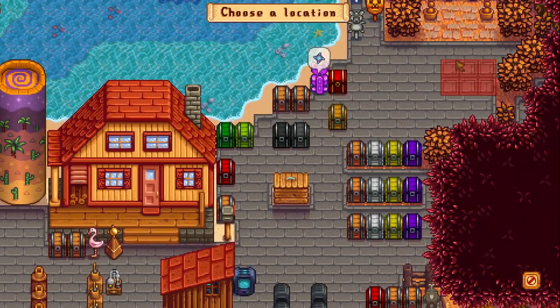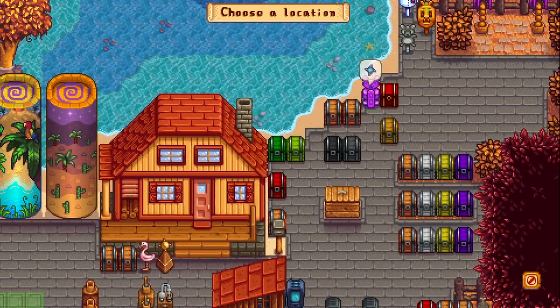You need ten clams, ten coral, and five iridium bars for the water obelisk. And for the earth obelisk you need ten iridium bars and ten earth crystals.